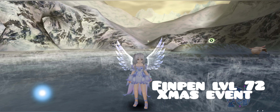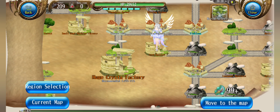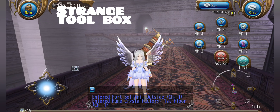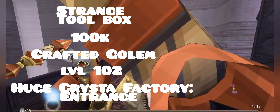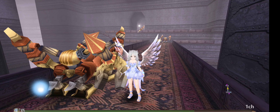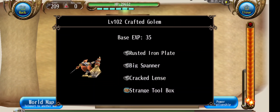Next up, we have strange toolbox, which is at huge crystal factory. If you don't know where that is, it's quite close to Fort Sulfini — your closest bet is running from Einclang all the way to huge crystal factory. This item is called strange toolbox, the price is 100k per stack, and the mob is called crafted golem level 102, located in huge crystal factory first floor. This is used as a random gacha box which has the potential to drop phalanx slotted armor with desirable stats — that's why people buy it trying to get that rare drop. Here are the drop details.